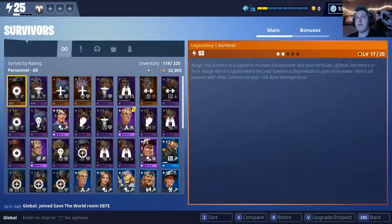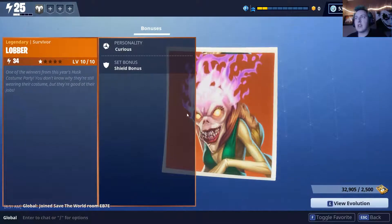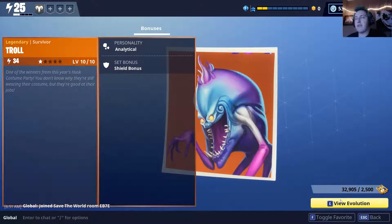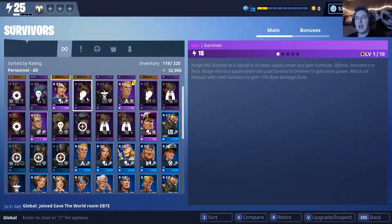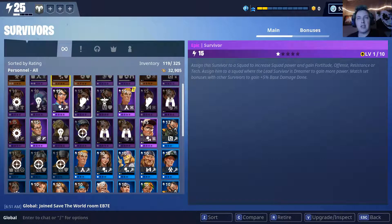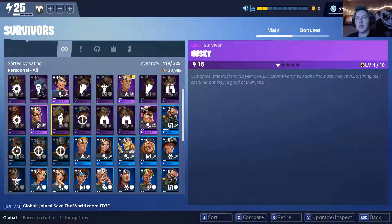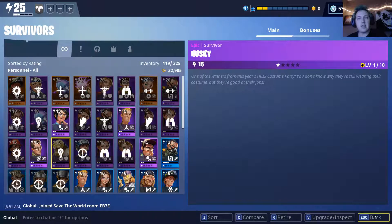Survivors — it's kind of funny, they now have the costume party people on the survivor cards. The survivor artwork is great, and now would be a good time to play and get those. I've pulled quite a few legendaries and rares from just a couple of those loot boxes.